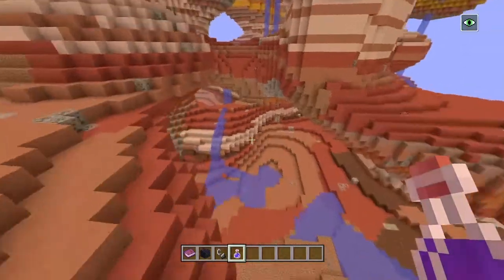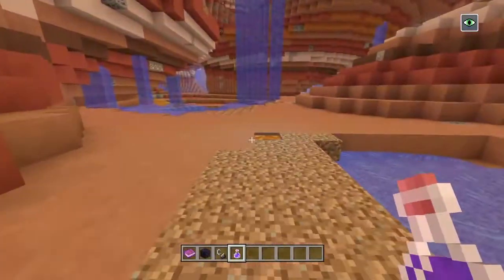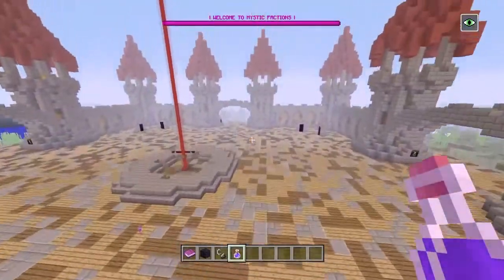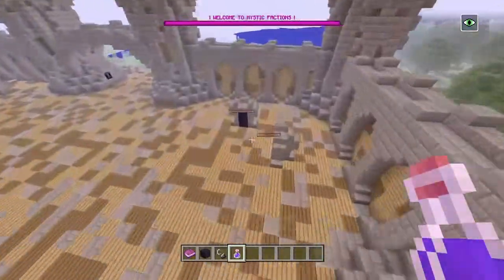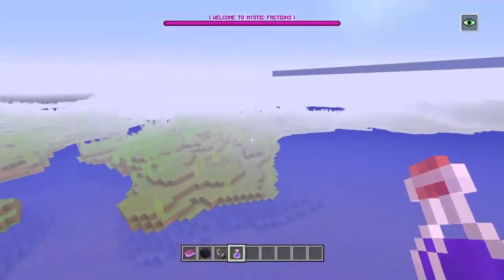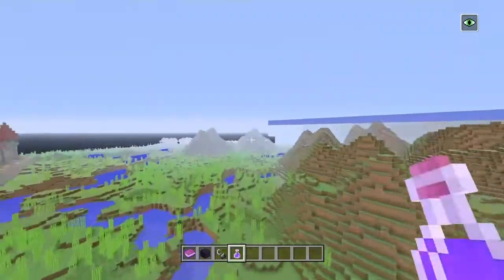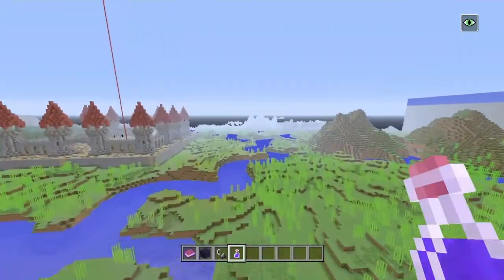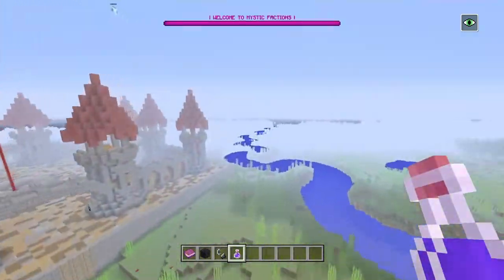I need to find the portal and get out of here. There it is — let's go. We're out. That's the nether, that's pretty much where you can mine all your ores and stuff. The terrain is actually really cool too. There's lots of mountains and cool areas you can explore on this server.